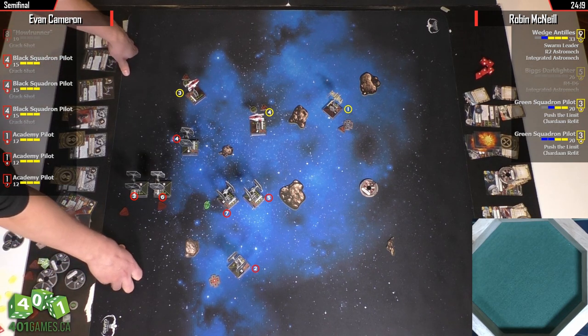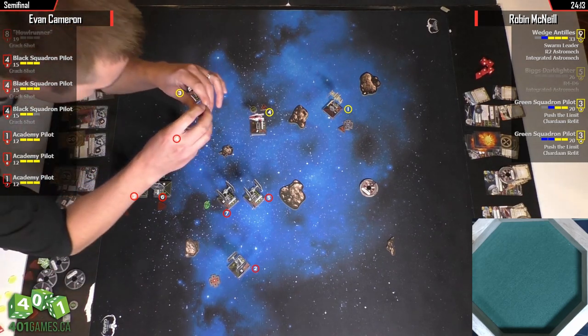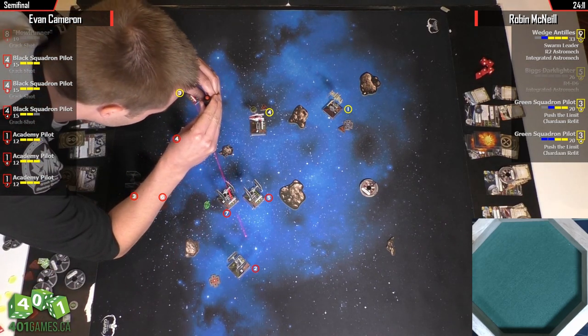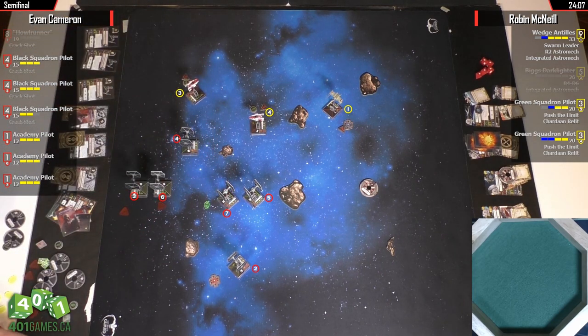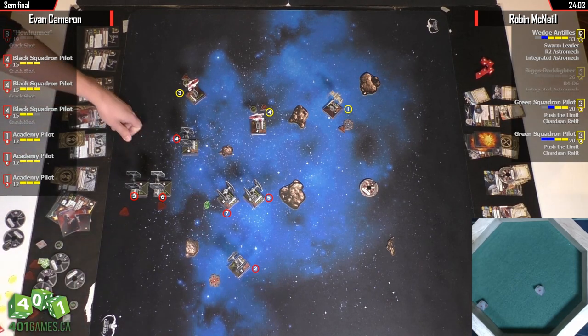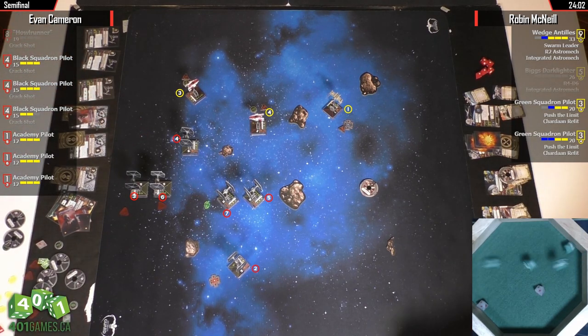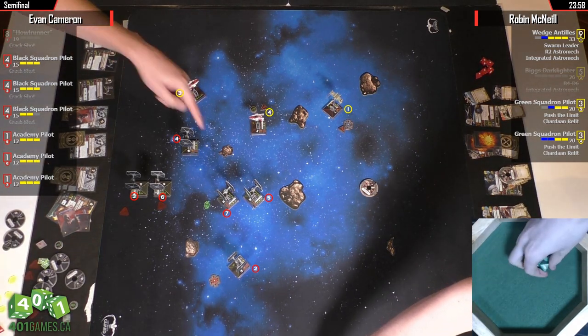Now the question is how does he deal with this? What do you do next turn if you are Robin? Because you can't one-forward with Wedge, and you can't K-turn your A-Wings because they're stressed. He's going to two-hard with this.